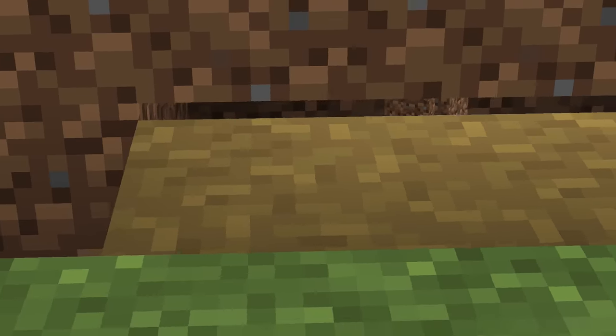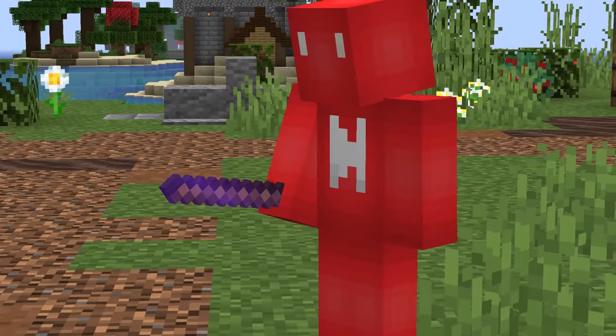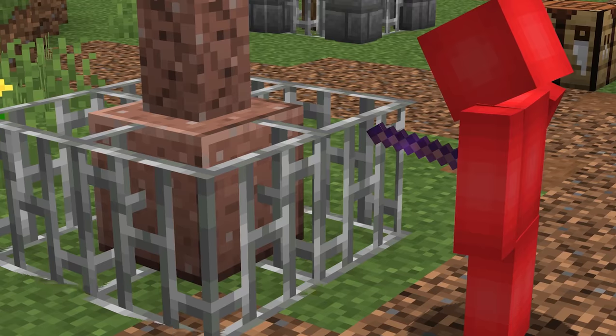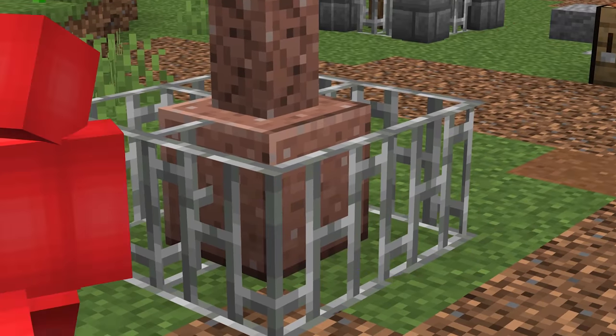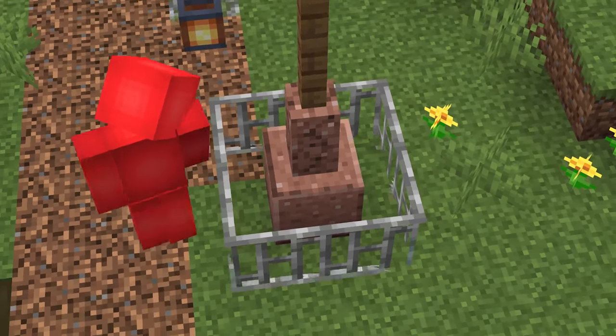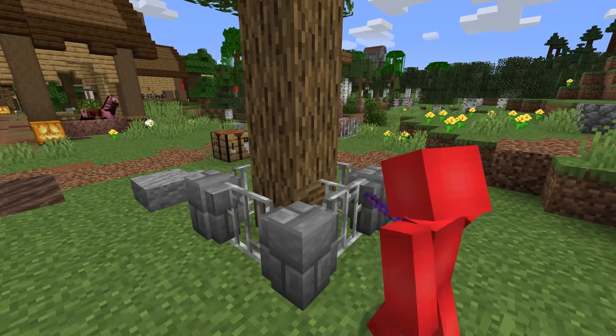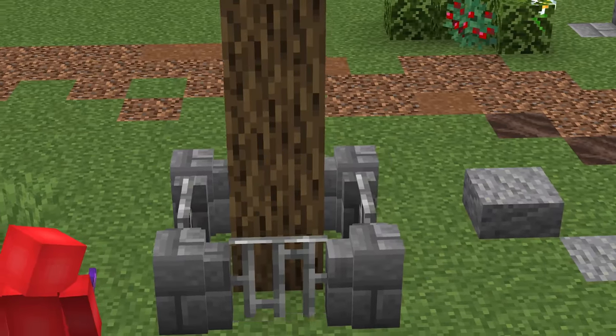Number 12: sometimes the hidden details can make all the difference, and nowhere's that more true than the debug stick. After using this command to get the tool, we're able to rearrange the hit boxes of things like fences and iron bars to get even better looks. By themselves, these decorations always do what they want to do. But through some persuasion of the debug stick, we can realign them back to our liking. And from there, the results are definitely a step up.